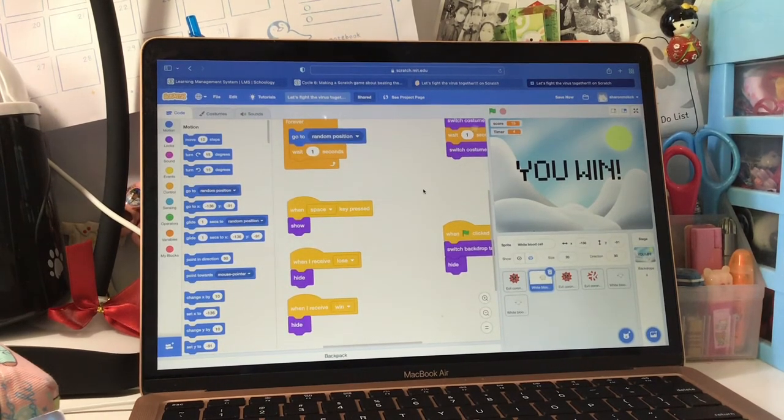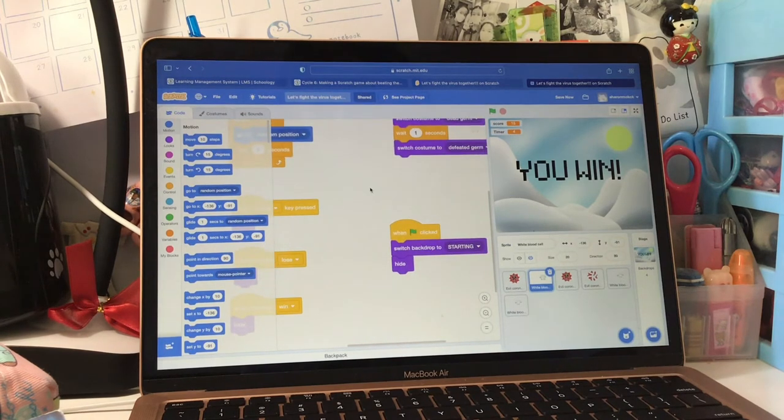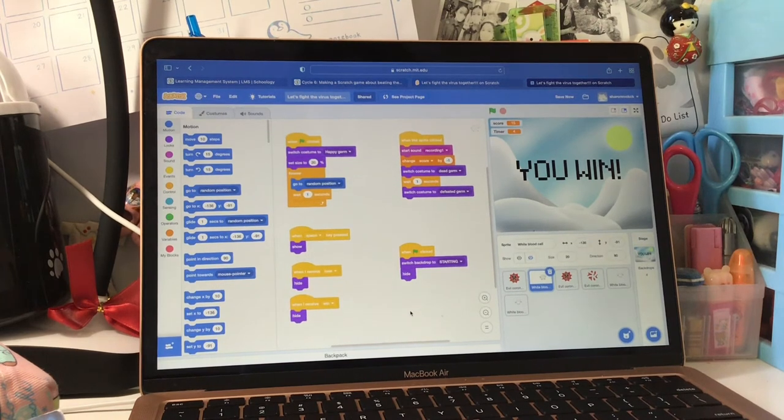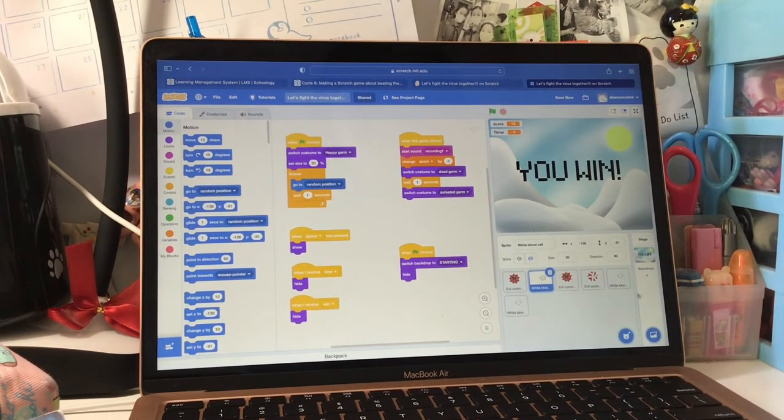The first code is to show the sprite when you start the game. The last two codes are to hide the sprite when you end the game. This code is to hide the sprite before you start the game. The third and fourth sprites are repeated as the evil coronavirus, and the last two sprites are repeated as the white blood cells.